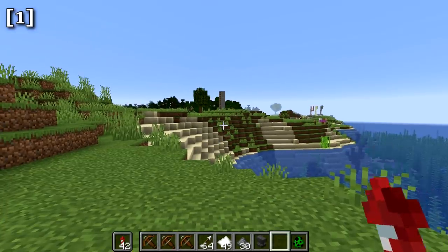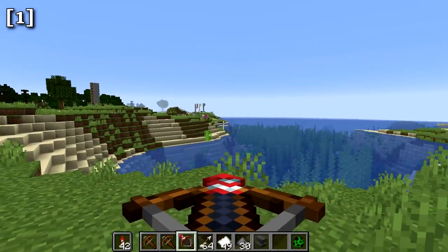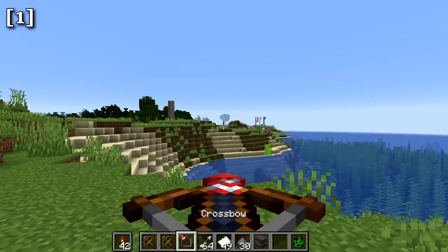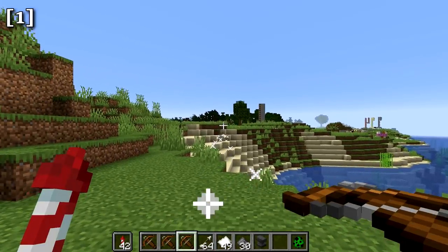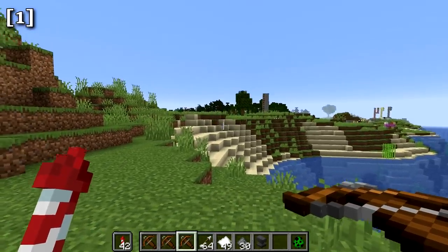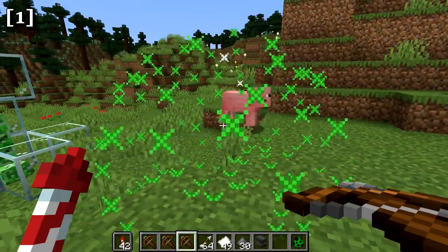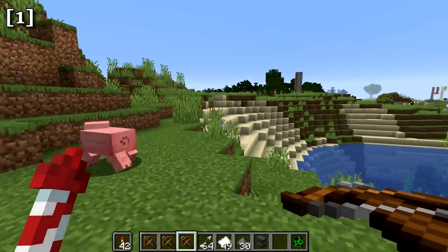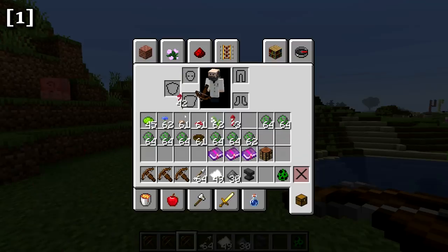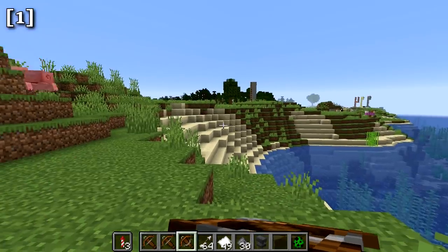The crossbow is also unique because it can fire firework rockets. If you load a rocket from your offhand, you can see the rocket is now loaded and can be stored in the crossbow. When you shoot it, it will explode upon hitting a solid surface or entity — for instance, hitting a pig causes it to explode right on impact.